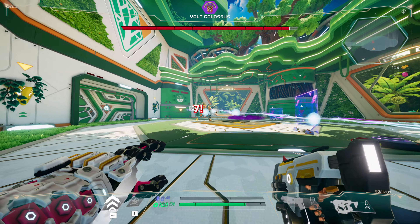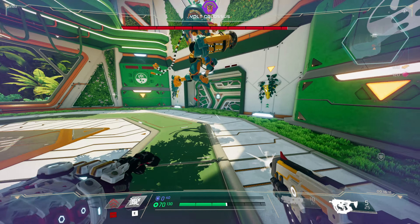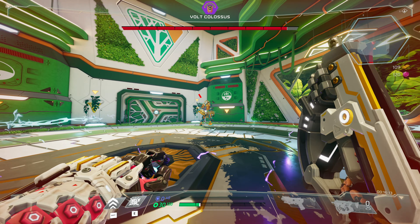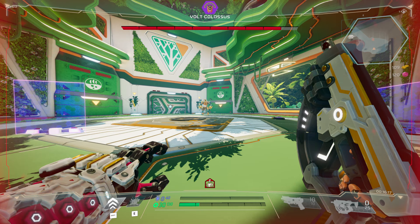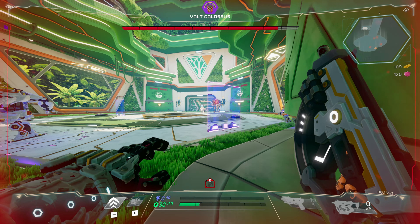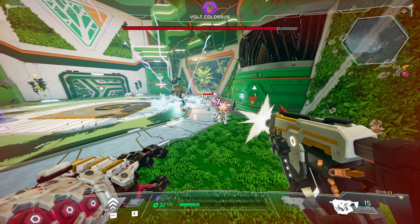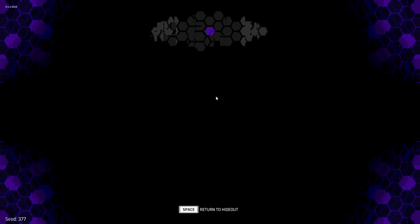Eventually I made it to face Vault Colossus. He has lots of health, his attacks do big damage, and he spawned smaller robots — I died pretty quickly, so that's where I called it quits. I understand the game's concept: fight, die, upgrade yourself, and repeat — do that until you're strong enough to face the boss and move on to the next one. The game is fun, the concept is pretty simple, it ran really smoothly, and the graphics look pretty good.